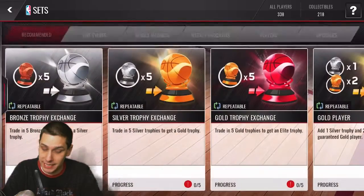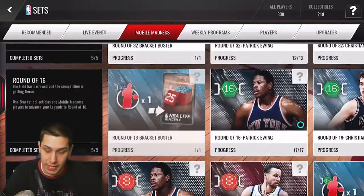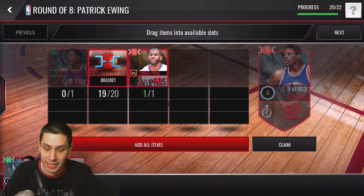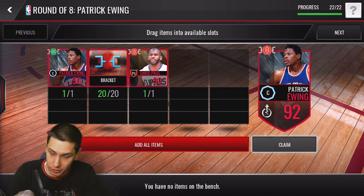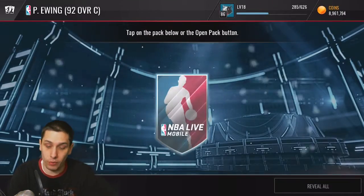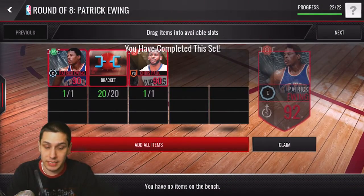I want to show you guys — I actually just completed the Patrick Ewing set. That would make three out of four for me as far as the Round of Eight Elite Legends. I'll quickly show you guys — Patrick Ewing is complete, giving me a 92 overall Patrick Ewing, definitely improving him and getting him up to a solid rating.